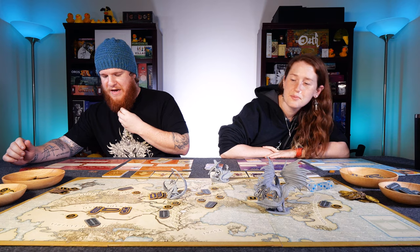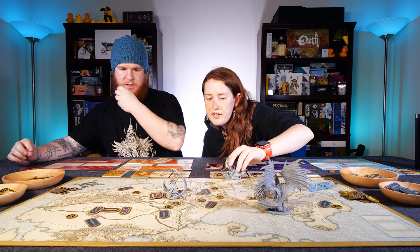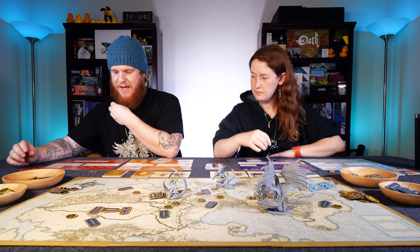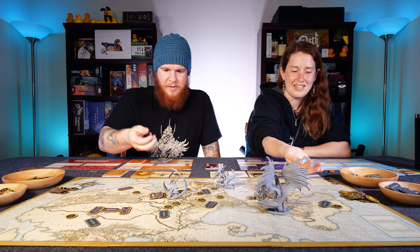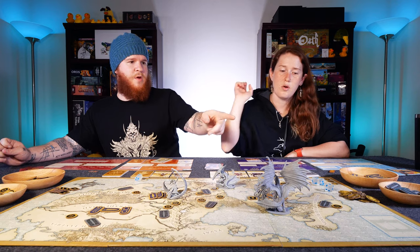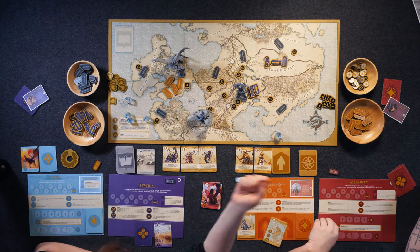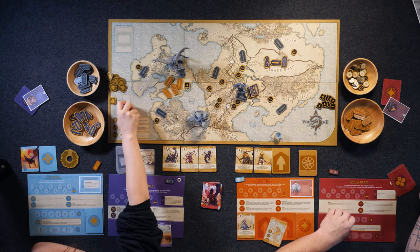Wrath — what's the Wrath ability? Wrath is going to be: move Magnifex one region towards the focus. Then initiate combat if Magnifex did nothing this activation; instead, gather. He's moving, and he's going to do combat. Combat's going to be pretty straightforward — he has four health remaining, so he's going to be rolling four dice. Two hits from the little civilization. No immediate hits. So two damage coming over to him. This one's vanquished — it goes on his board to help him get power.